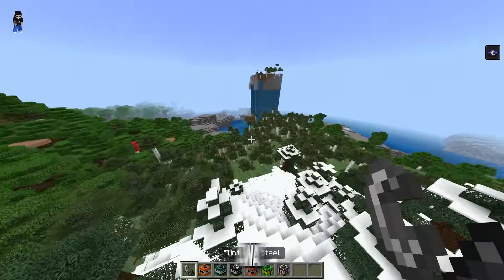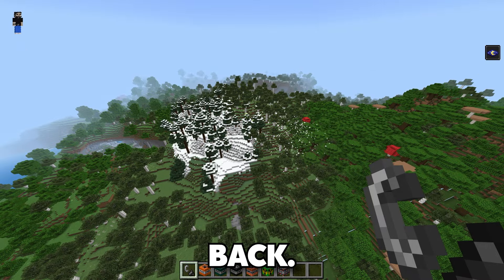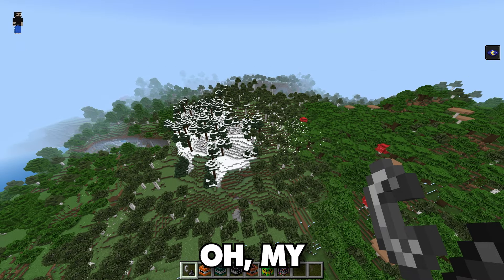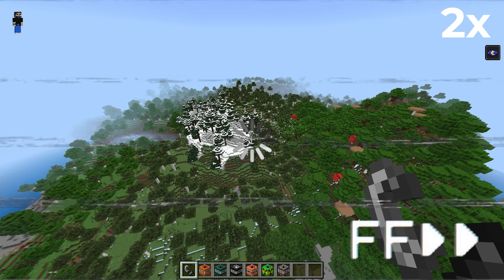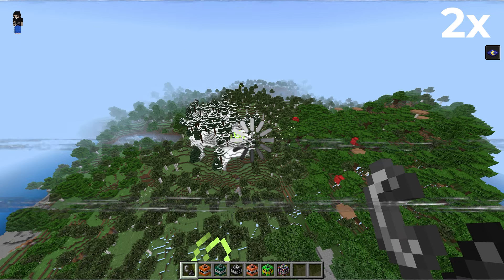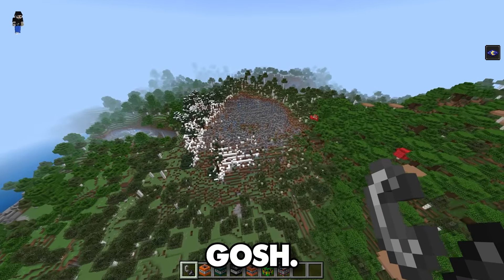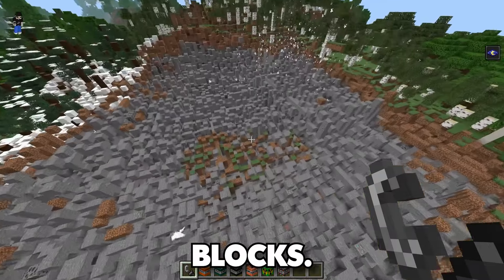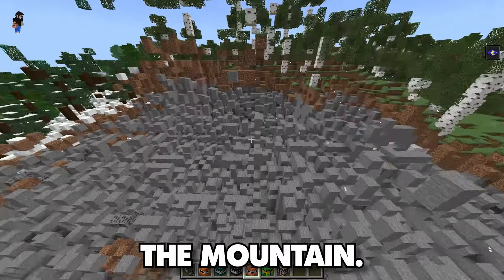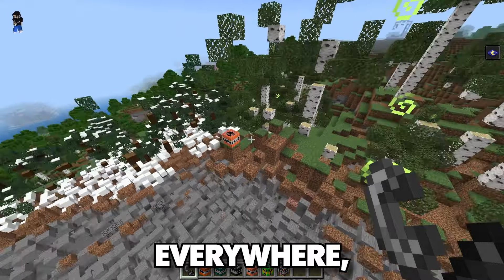Should we get a TNT or just explode this mountain? I'm just gonna go for the mountain — let's place it right up here and explode the mountain, then fly away. Let's run away, I'm scared! Oh, it even blew me back! Oh my gosh, look at that mountain — this is 500 TNT blocks and it just completely demolished the mountain!